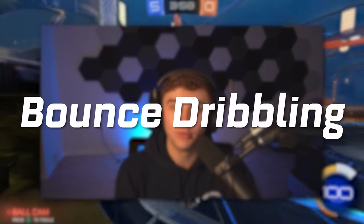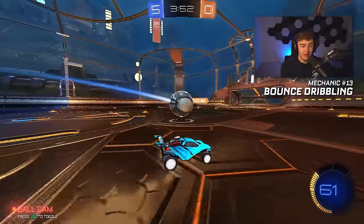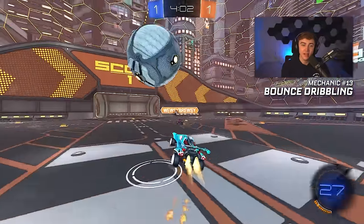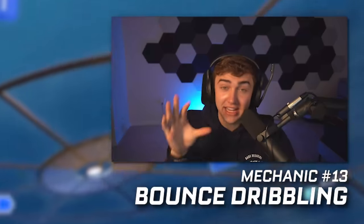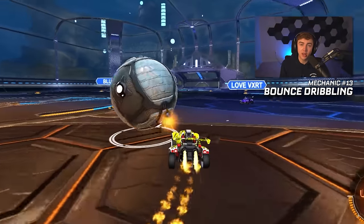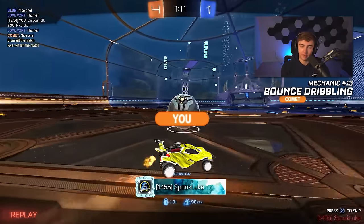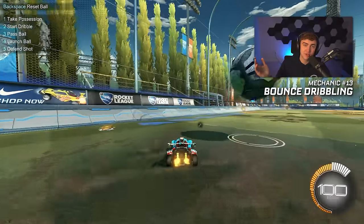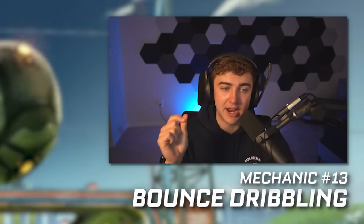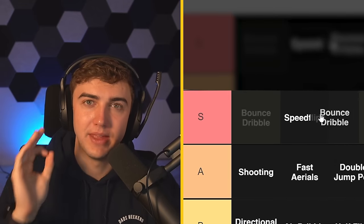Number thirteen: bounce dribbling. I'm the most biased towards this — I love Flake's philosophy and I totally agree with it for lower rank players. Bounce dribbling is probably one of the hardest mechanics to defend that is the easiest to learn how to pull off. Yes, it takes some trial and error to actually learn how to set it up, but if you just follow my basic setup — hit the ball on an angle, bounce dribble once or twice, go for a shot from range — you will absolutely destroy lower rank defenders, especially in ones and twos. You can practice my hot potato drill or watch my road to SSL or Flake's to learn this. This will single-handedly give you one of the biggest rank jumps you could possibly have below GC. S tier for sure.